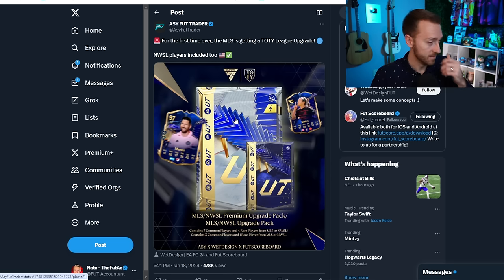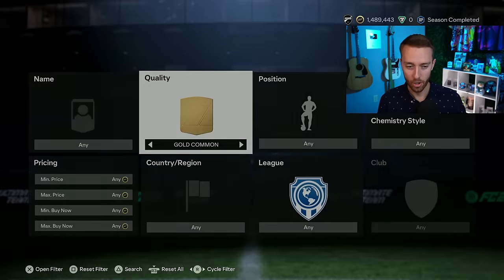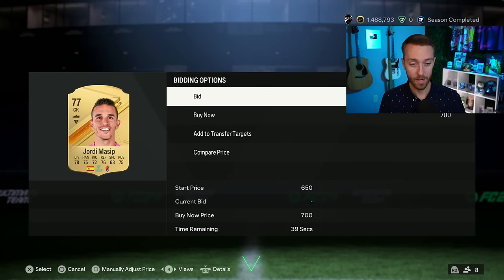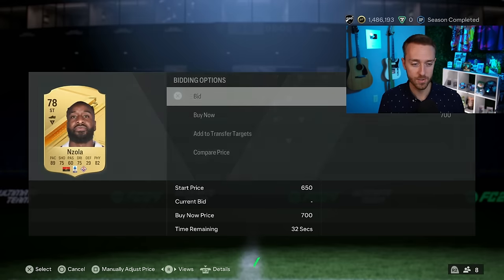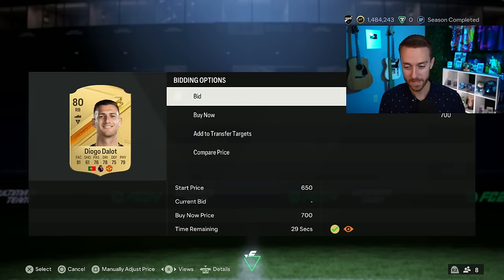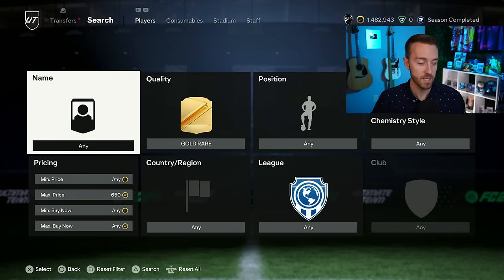You'll probably have to turn in 11 gold rares for these upgrade packs for each league. You've got Bundesliga and also the MLS this year — really exciting. You'll be able to pack Messi and Sophia Smith from an MLS/NWSL premium upgrade pack. It's not about opening these today though; it's about starting to build them. Gold rares are still 650 coins on bid on the market right now. By the time these packs come out, you're going to start seeing gold rares rise a little as people start competing for them.